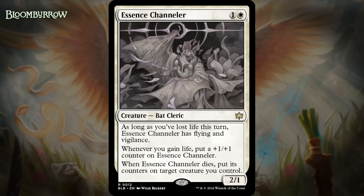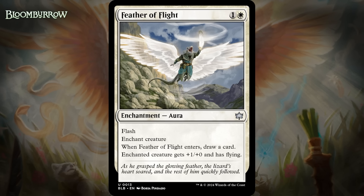Next up, it's Essence Channeler, which for one generic and a white is a 2/1 bat cleric at rare. As long as you've lost life this turn, it has flying and vigilance. Whenever you gain life, you put a +1/+1 counter on Essence Channeler, and when it dies, you put its counters on target creature you control. If you're good at gaining or paying life, this will be an absolute beating. Black-white decks are set up for that, and most white decks in the format will have some life gain without even trying, so the baseline isn't horrendous. I don't even really think this needs a build-around grade, since I think it'll probably be a B- in just about any white deck, although it probably will be even better in black-white.